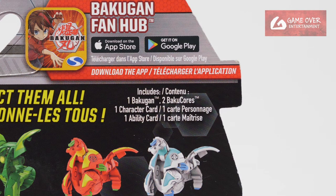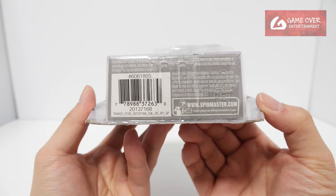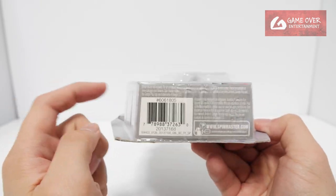What's included is one Bakugan, two Bakugan, one character card and one ability card. No gate cards included. Have a look at the barcode in case you're interested — all of them have the same barcode.